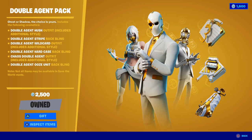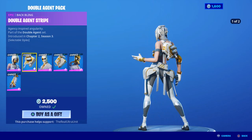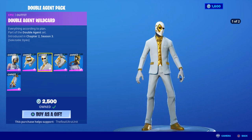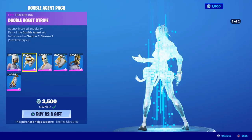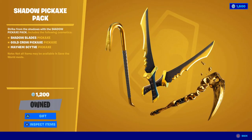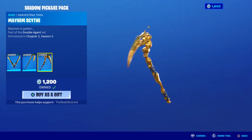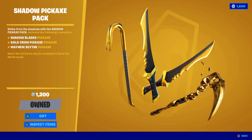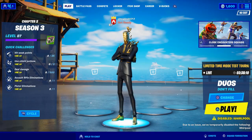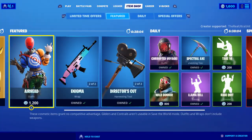I showed it last night when the item shop released, but in case you guys want to see them again: you will get the Double Agent Hush skin, the Double Agent Wild Card skin, and the Chaos Double Agent skin. They're really cool — they have both their variations unlocked, and then the Shadow Pack has their three pickaxes. We'll be showcasing the Mayhem Scythe along with the Chaos Double Agent. Personally I like him in black, but he does have his white variant as well.